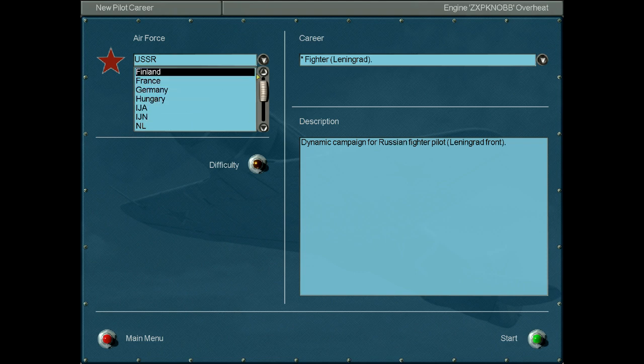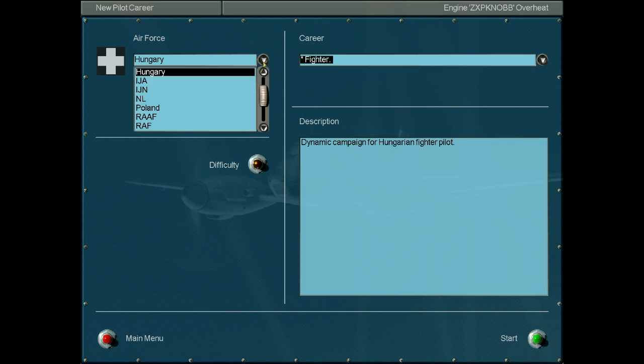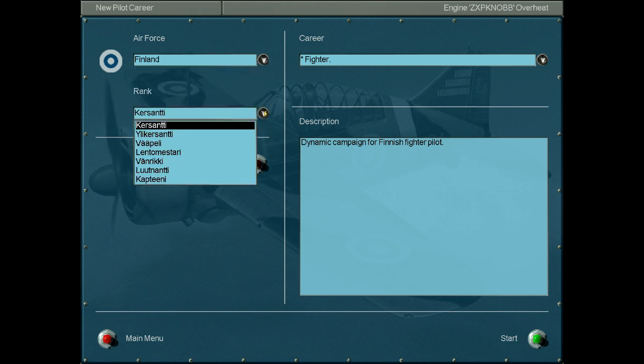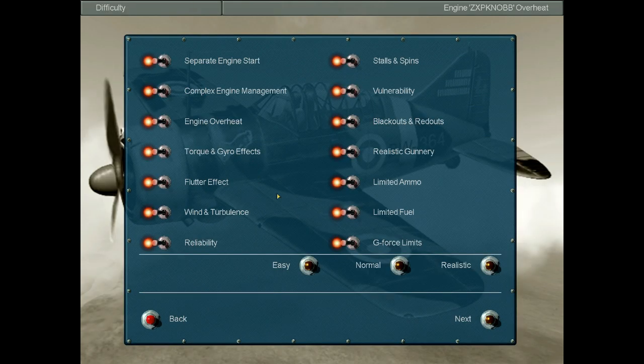I don't have anything planned right now. It could be Hungary, but I'll be Finland — I chose that just because it's the first one up on the list. I'll be Kursanti, which is the lowest rank. Basically I'm the last guy, bottom of the food chain, just following everyone else around. They only have a fighter career, so I'll be it.